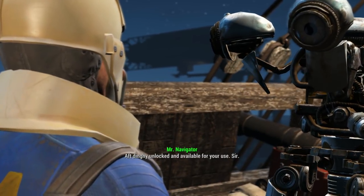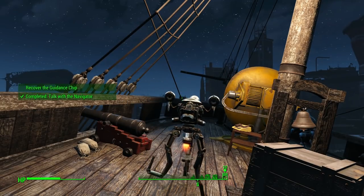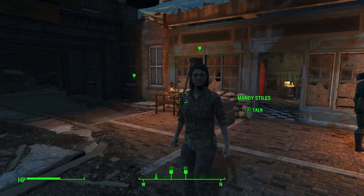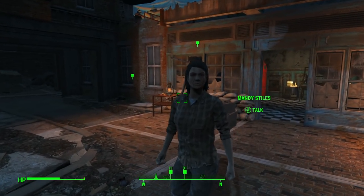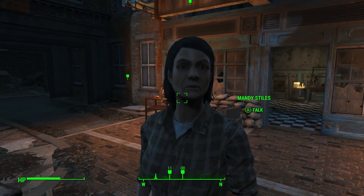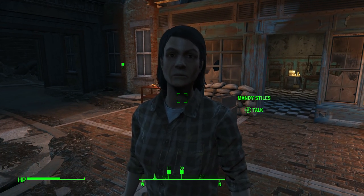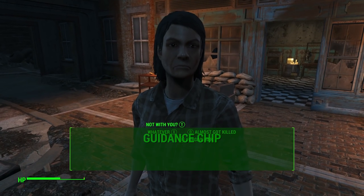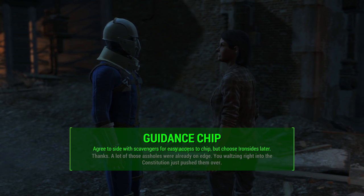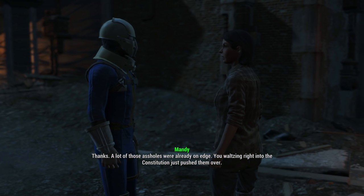Next, you'll help Mr. Navigator get the guidance chip for the Constitution — it's located just south of the ship. The catch is it's being held by the scavengers that attacked the ship. However, there are some friendly ones you can talk to. There's a woman you can approach who isn't automatically your enemy. I recommend agreeing to side with the scavengers and this woman — she'll give you easy access to the guidance chip without stopping you from getting it.